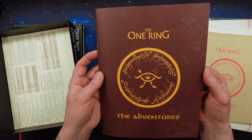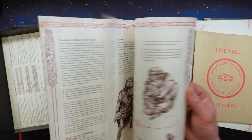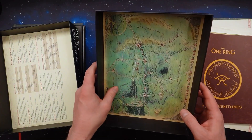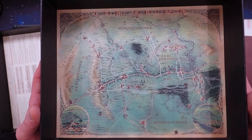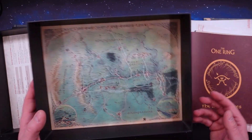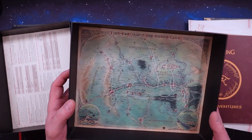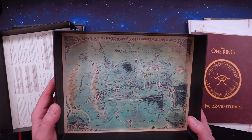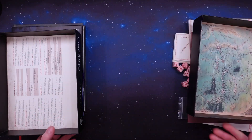Then we have the adventures - shut your eyes if you're going to play! This contains five adventures to start off. Here in the cover bottom we have another map of the Shire - a smaller map. I really like this, putting this big map into this small size, because the big map is very difficult to unfold on a big table every time you're playing. So I would love to see the Eriador map in a cover like this too, but I guess you have to compromise. That was the Starter Set.